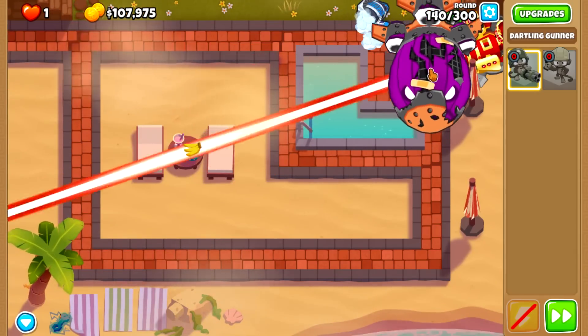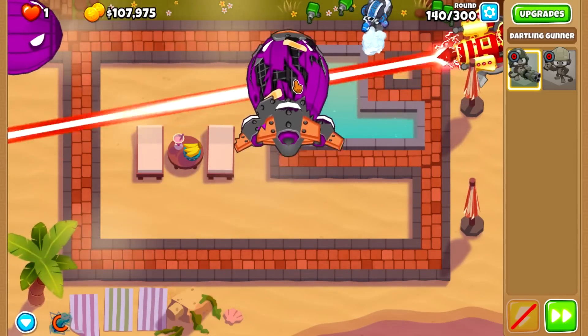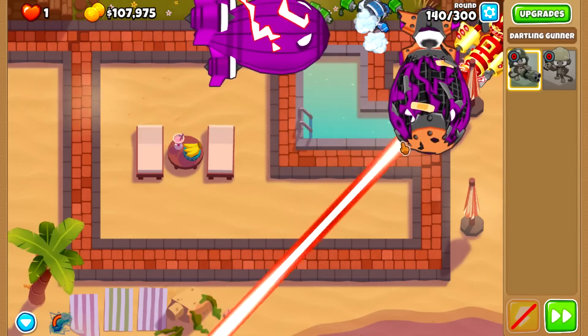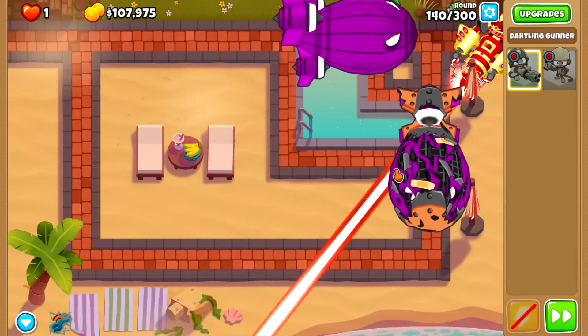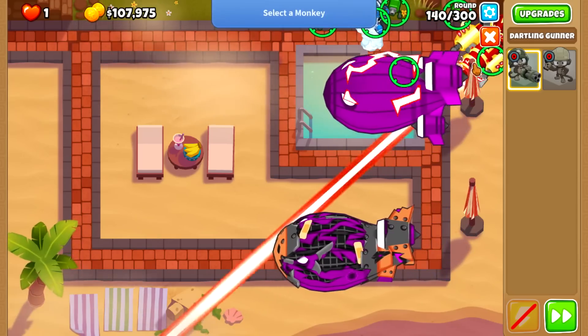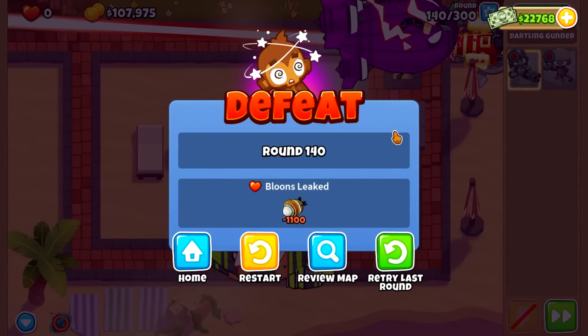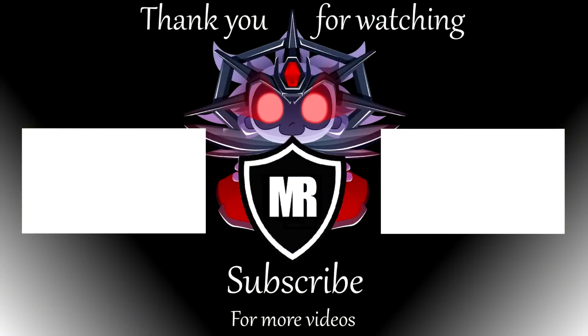Now, what do you think? Is there any combo in the game that follows the 2TC rules that can make it past round 140? I would be happily surprised if there was, but personally I doubt it. Let me know if there are any other combos that are really strong 2TC contenders. For now, I think the Ray of Doom and the Ultra Boost holds the title. Subscribe for more chimps videos and leave a like if you enjoyed this one — I'll see you next time.